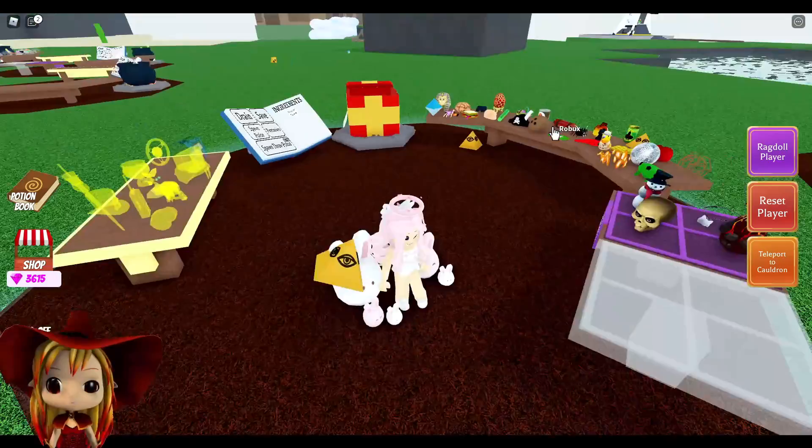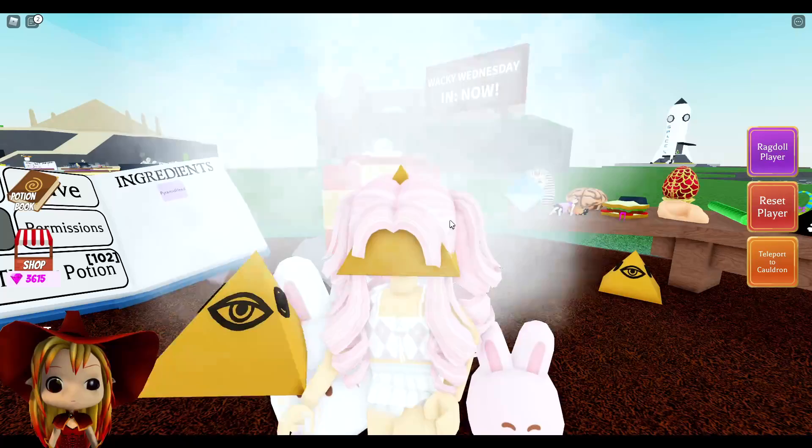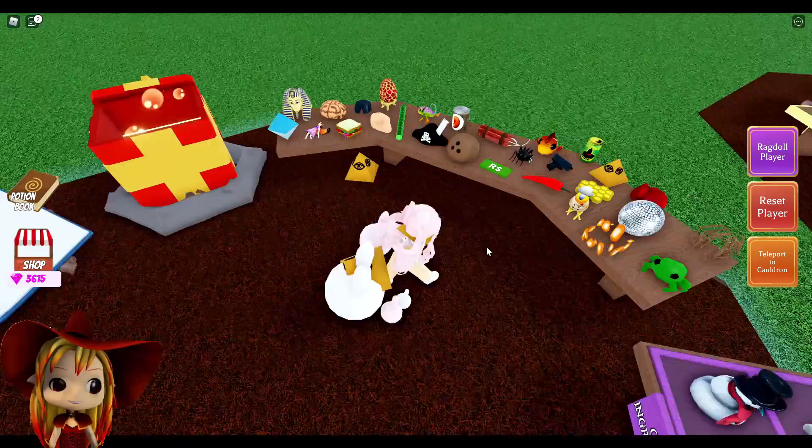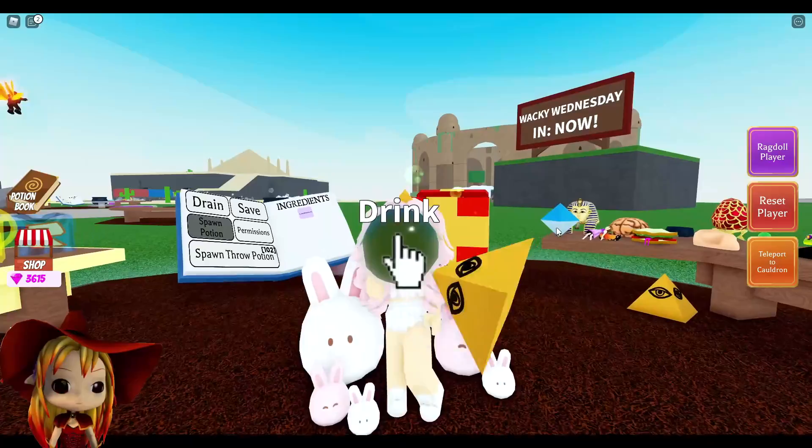So the next one is the pyramid and a brain. Oh, that gives you a pyramid head. Oh my gosh. Okay, let's go on to the next one. The pyramid and a pool and a dog gives you little funny pyramid arms.